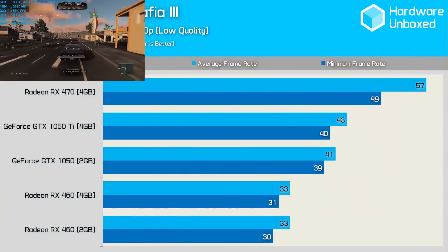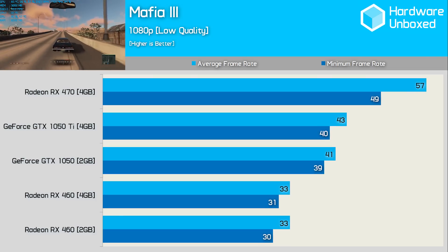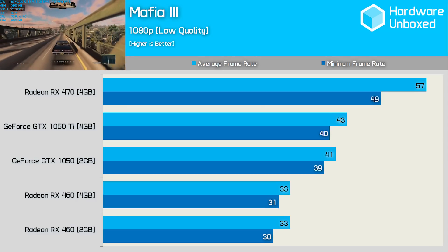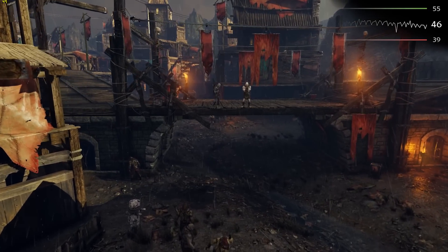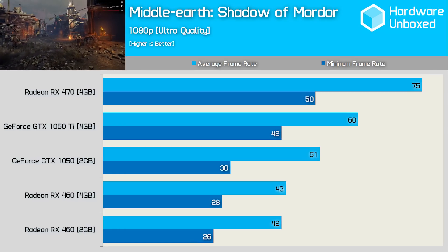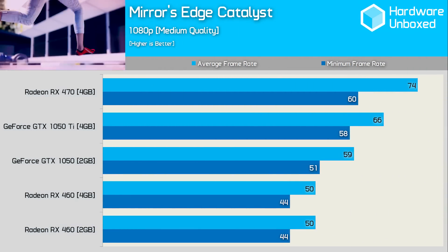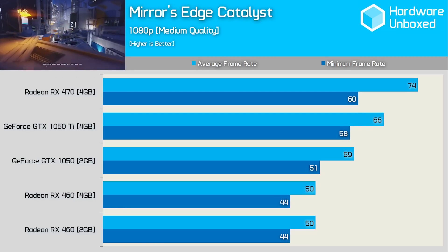The extra 33% performance provided by the RX 470 doesn't go unnoticed in Mafia 3 — almost reaching a 60 FPS average means we might even be able to use the medium quality settings. The 1050 Ti was 25% slower than the 470 but 30% faster than the 4GB RX 460. The GTX 1050 Ti was 20% slower than the RX 470 in Shadow of Mordor on average frame rate. In Mirror's Edge Catalyst the 1050 Ti is just 11% slower than the RX 470, averaging 66 FPS, and was 32% faster than the 4GB RX 460.